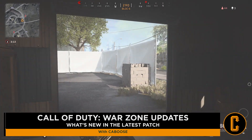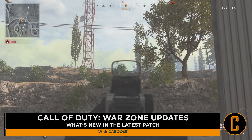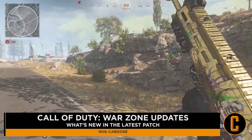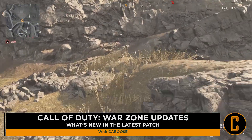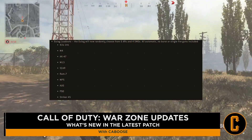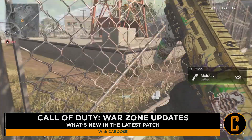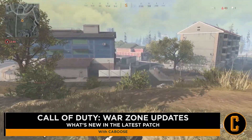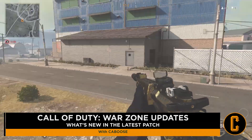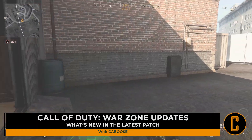Now the next part of the patch notes is something I'm really excited about — they added a couple of new loadouts to the gulag. They added six new ARs and four SMGs, all automatic — no burst, no single-fire guns included. So now, although hopefully you're not getting sent to the gulag too often, if you are you can expect to see weapons like the Kilo 141, M4, AK-47, M13, Scar, RAM-7, MP5, AUG, P90, and the Striker 45. I think this is great and provides less of a chance of getting a shotgun in the gulag, as those are the most inconsistent weapons there.